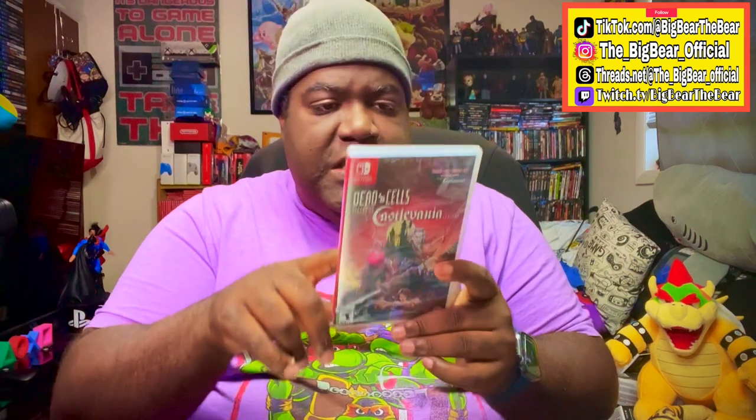It's your boy Big Bear, the bear in the house! How is everybody out there doing today? We got the Return to Castlevania — real raw in the cut — Dead Cells right here. This is featuring all the DLCs including Rise of the Giant, Bad Seed, Fatal Falls, The Queen and the Sea, and also Return to Castlevania. Let's see what we got going on up in here.